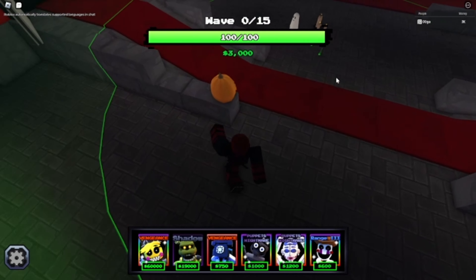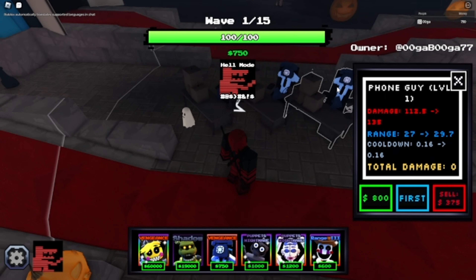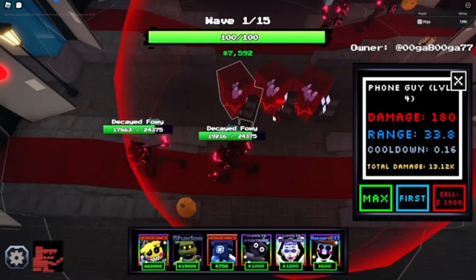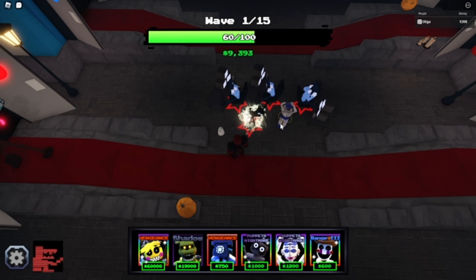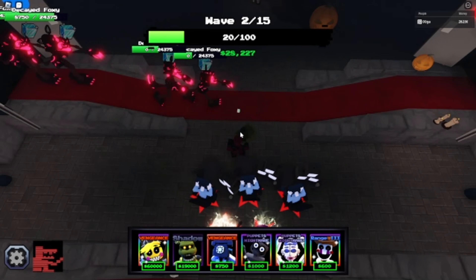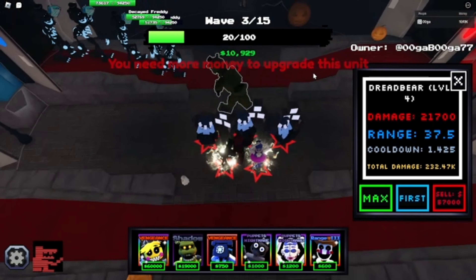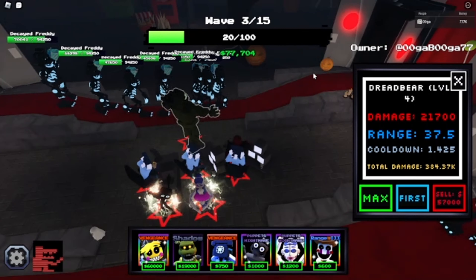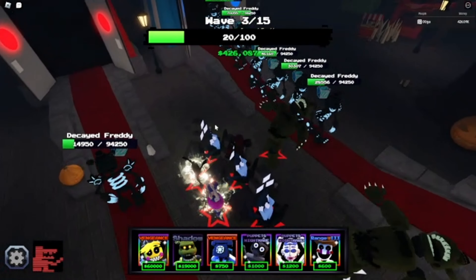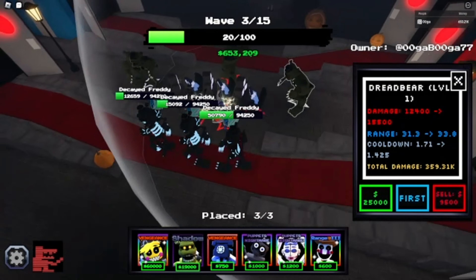Let's give this another shot. Gonna put the phone guys again, and then I need to upgrade him. This is not looking too good. Let's put our Dreadbear and max him out quickly. I don't have enough money. Hopefully he can kill these. Put another one. Level one with my boosters and the Shadow Enchant.